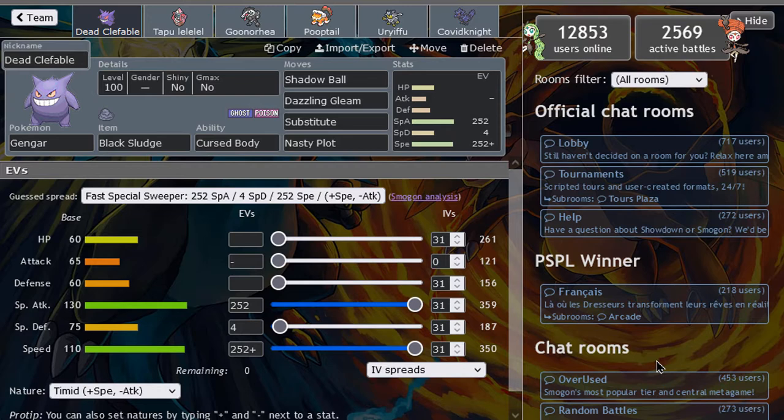Now Gengar does not have a Ground immunity anymore, but it's okay. This generation — the eighth generation — has Nasty Plot. So I thought that the set we want to use today is sub-Nasty Plot Gengar. Very strong. We got Shadow Ball and then Dazzling Gleam for coverage, so we don't get walled by any Dark types in this tier.